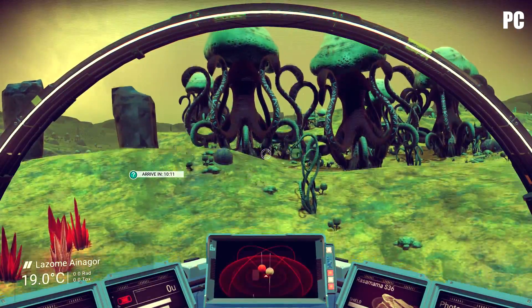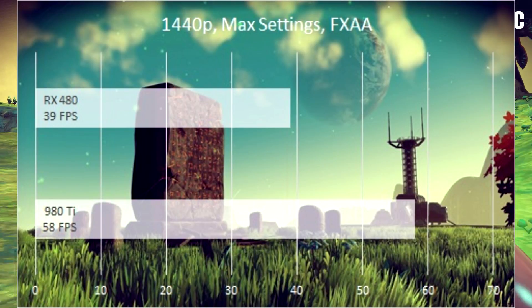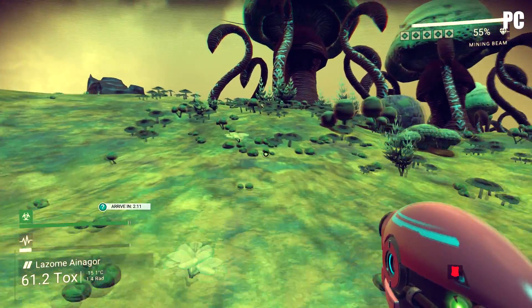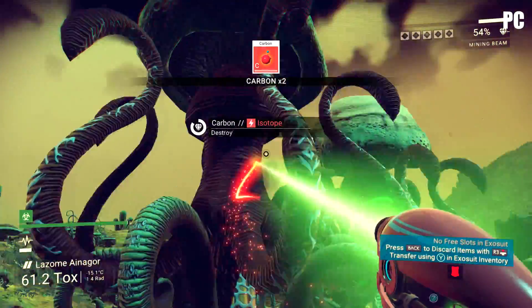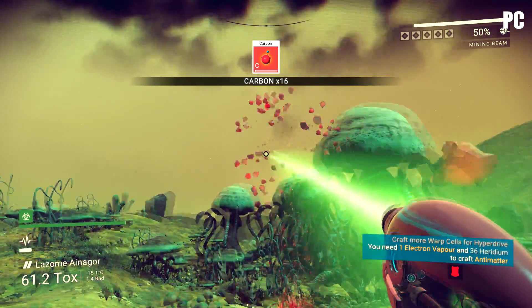Moving on to the 1440p benchmarks. Marketing spiels notwithstanding, the original Titan X and the 980 Ti were really meant to be cards for 1440p 60fps, not 4K. At 1440p, the 980 Ti stays true to this promise, handing in just about a 58fps average. With our regular 200MHz overclock in place — never use a reference 980 Ti without it, it's just bad form — this could easily turn into a locked 60fps experience.